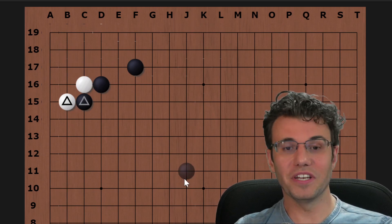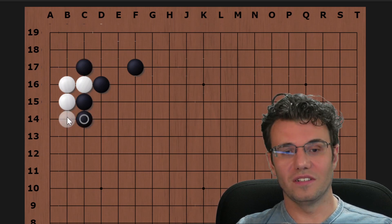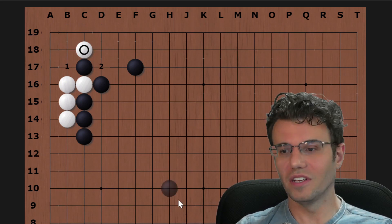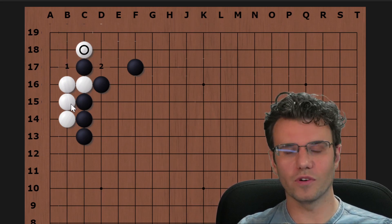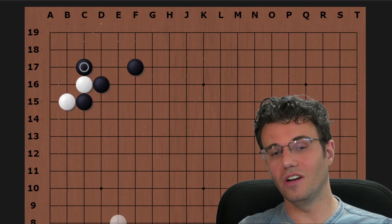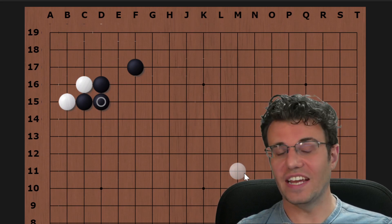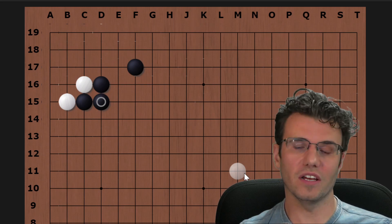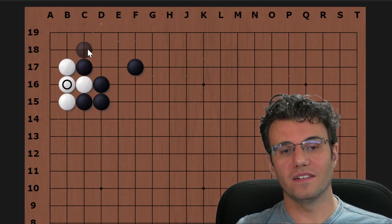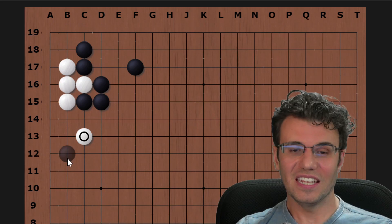Going back to review: the most common response is to crawl and then clamp. If you can get this far you're doing great — you know the joseki well enough to play it. This is sort of the key move for white. There are some other responses for black here. The good news is they're not very hard. Perhaps the second most common answer for black is to just connect, keeping all the stones strong and preventing any cut.